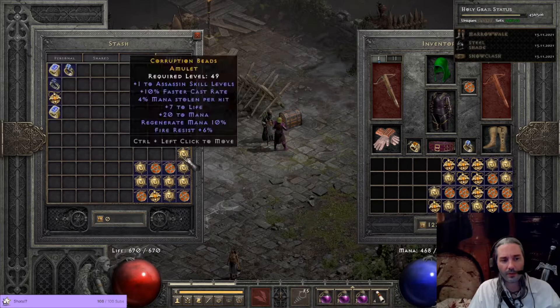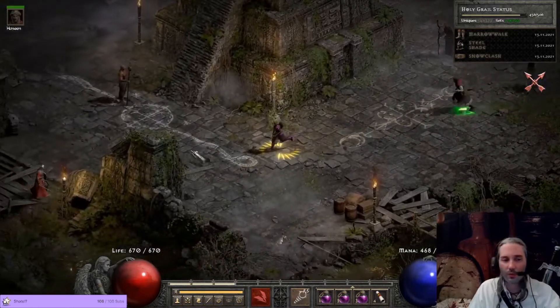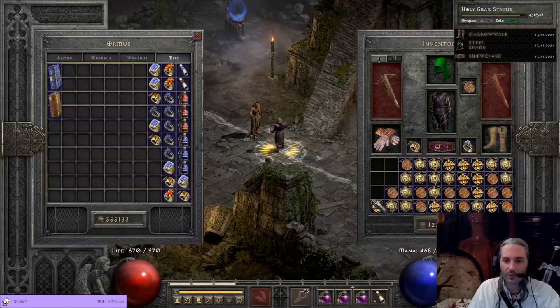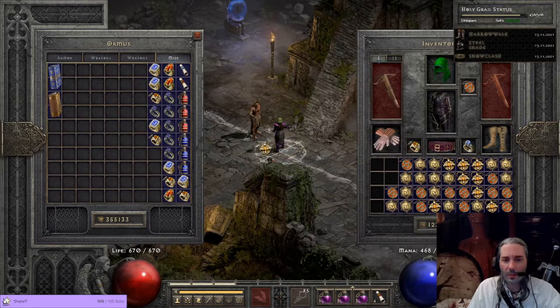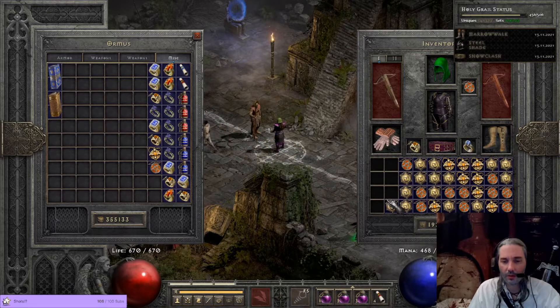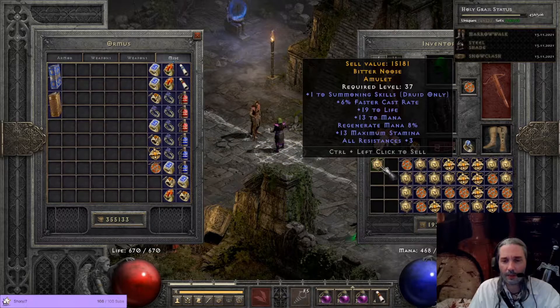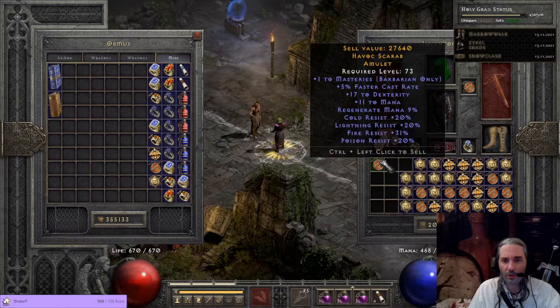Alright, let's go over the amulets. This is really what we've been waiting for, this is really what I want to hit well. Masteries and some mana, bone spirit charges, one to Amazon, all res roll, plus mana, leech, FCR — that would be kind of usable I suppose, but I don't care about Amazon. Summoning skills — all the other rolls are too small.